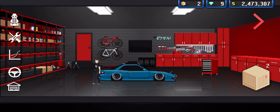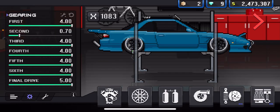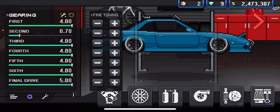Once you get your car, go to the cross toolbar and then the settings button in the bottom left. Go to Fine Tune and set it as shown on screen: first gear max, second gear 0.70, third max, fourth max, fifth max, sixth max, and final drive all maxed out. You can do 0.70 or 0.77 for second gear — I'm just going to use 0.70.